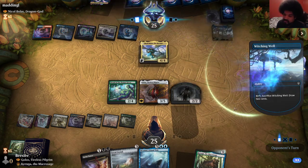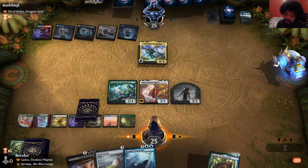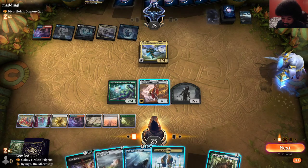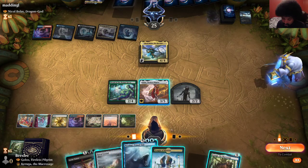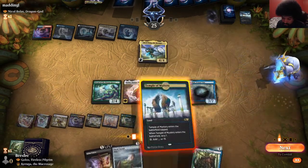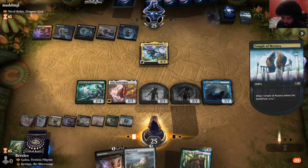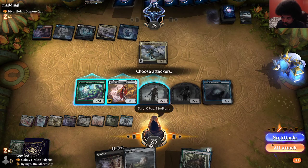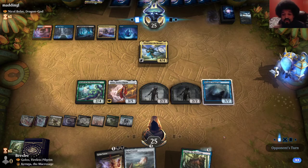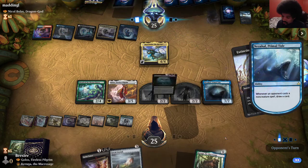They draw two, no removal spell. I'm not interested in playing their commander. They cast in double blue. Nezahal is very strong here — activating Golos is strong but I think this is stronger. I'll play a land, get a zombie, scry. I don't want that. I don't see a reason to swing. Nezahal is very good here — it's hard for them to kill it. The moment they go to kill it I draw a card and then I can exile it.